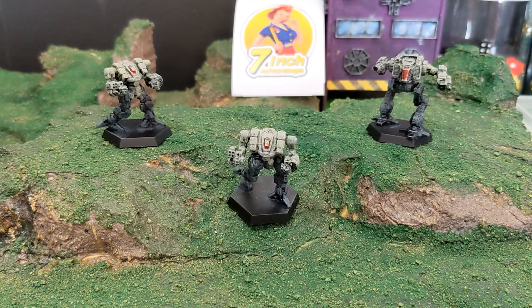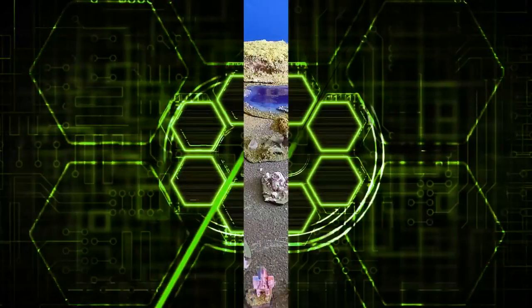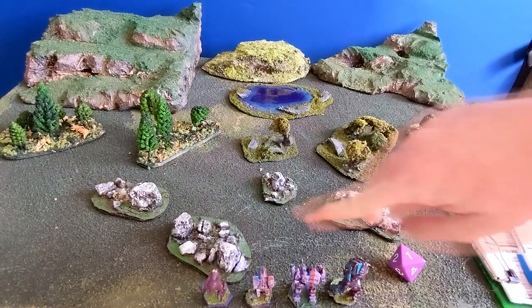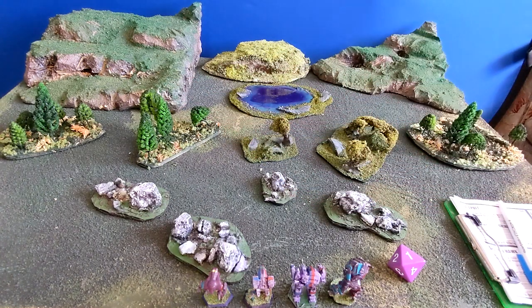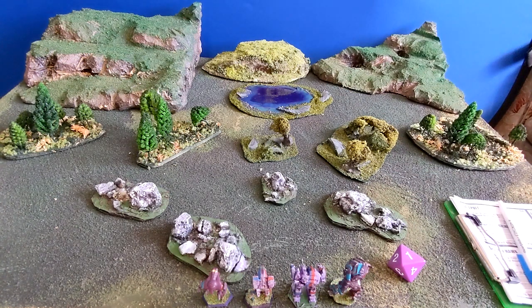These are our first heroes, fighting the Wolf scout star — not a full star — at about 130 points. There are two Koshis, also known as the Mist Lynxes, and a Shadow Cat. Very light mechs, but remember clan mechs pack a bigger punch, at least in BattleTech. We'll see if that's the case in Alpha Strike. The objective: my team wins when all enemy forces are secured; my team loses if they die or if enemies leave via the deployment zone.